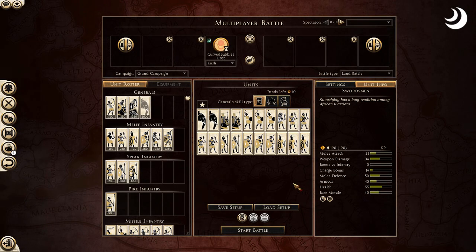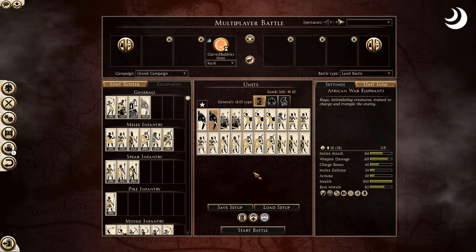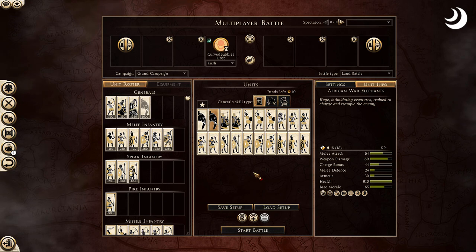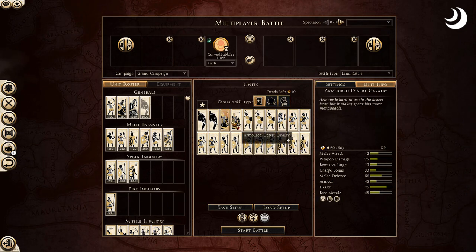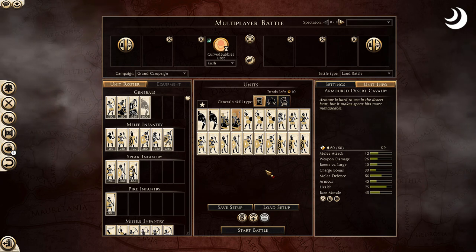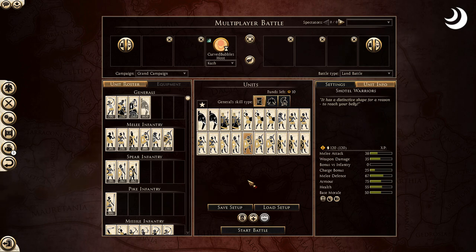I might get roasted for this build, but I wanted to do something a little different and use the elephants. Here you have two African war elephants — similar concept to the chariots but pure chaos. You're rocking three Shotels, two Nubian spears, three swords, one Apedmek, four Kushite slave infantry, three slingers, and two armored desert cavalry. Make sure you protect the Apedmek — your best melee unit — and the three Shotel warriors. Get those elephants in, overwhelm your enemy, and have a blessed victory.